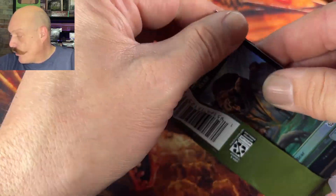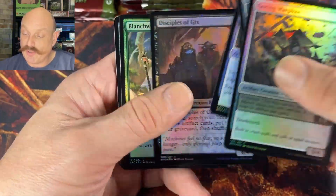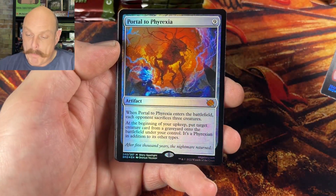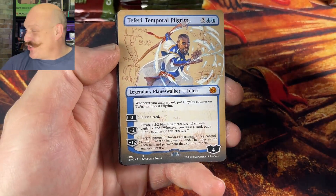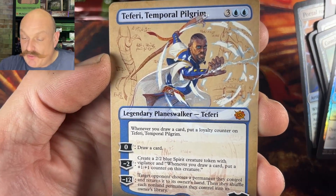Bob did well — he had some good hits yesterday. I think Bob's the only one to open the top half of Urza so far. Oh man, look at the lightning — so good. Oh Josh, we haven't seen him yet — that's our first Teferi! And that's how you make a Teferi as well. I don't even know what that thing on the left is, but you need one.